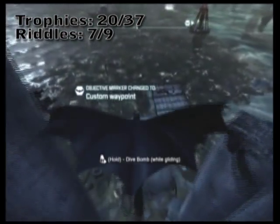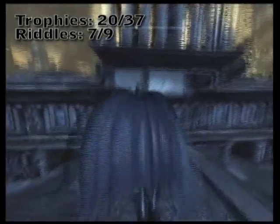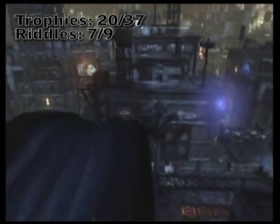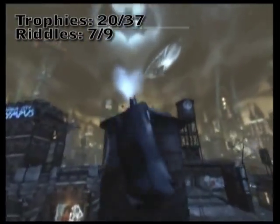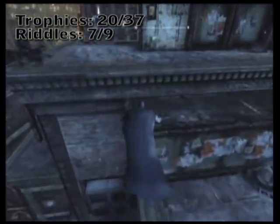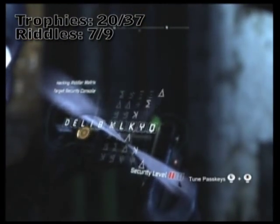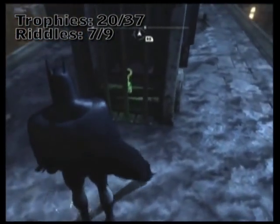We're going to start looping around the outer fringes of Gotham again. This is on the building opposite where you can see that water tower. This is also the final location of Azrael over there — let me talk to him and get him away. Go ahead and decrypt this little roof hut here.